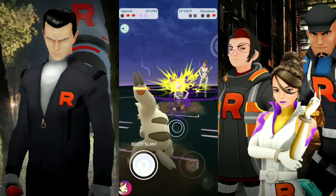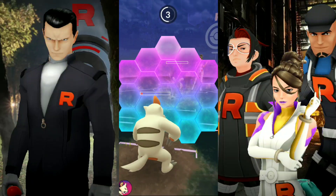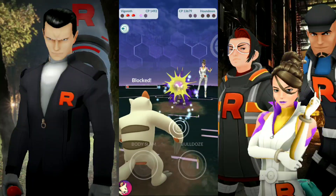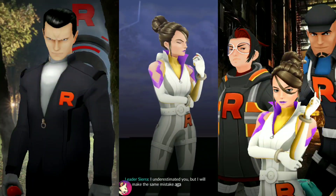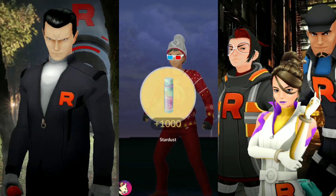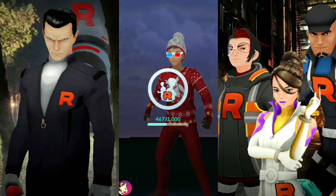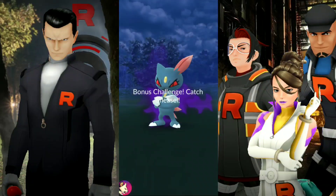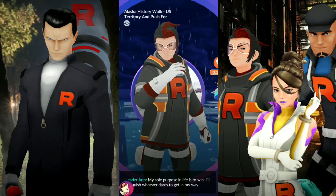We're going to bring in the Vigoroth here with Counter. I could have used a charge easily, but I decided not to just to see how much I could get away with on its Counter move. It actually put a great amount of damage and was able to finish it off with just quick moves — and these are 1,500 CP Pokémon. So not too difficult. I think that set is one of the easiest, to be honest. The Hypno — I love going up against it because I can pick my Dark-type Pokémon, and it's just fun to use them, not just your completely maxed out Pokémon.